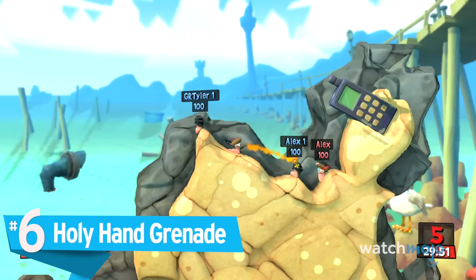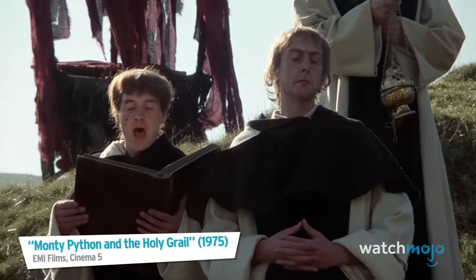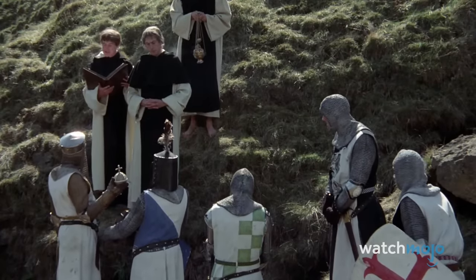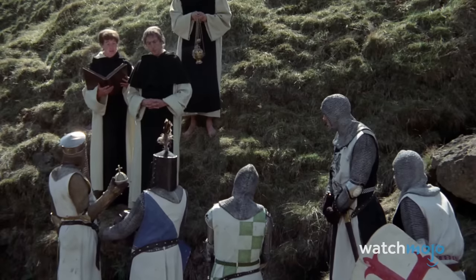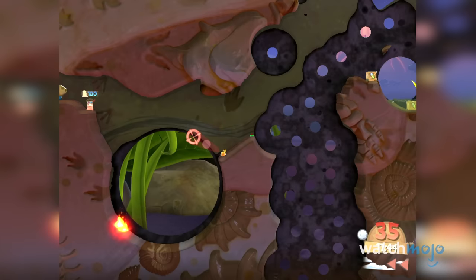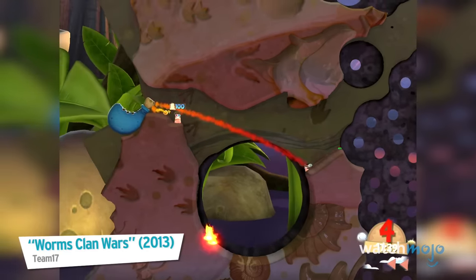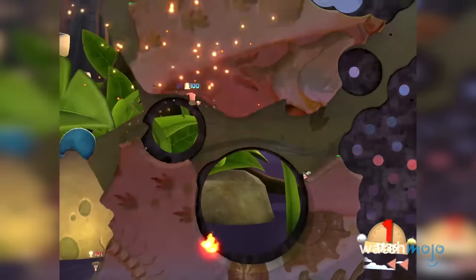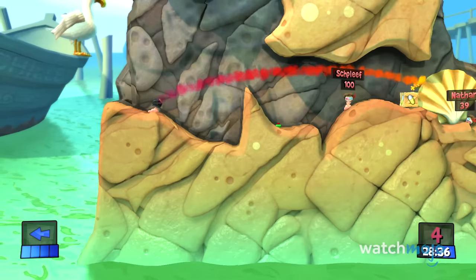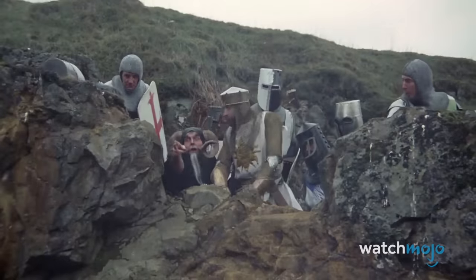Number 6 – Holy Hand Grenade. We know exactly what you're thinking. Yes, this is the same Holy Hand Grenade used by King Arthur and his Knights — well, at least they did according to Monty Python. Luckily, you don't need a couple of monks reminding you how to use it. Simply throw it, enjoy a holy cheer, and watch your foes launch to the heavens. Because of this weapon's legacy and lethality, it has become an iconic object for both Monty Python and the Worms franchise. The only way they could have made this better is if they turned that rabbit into a weapon as well.